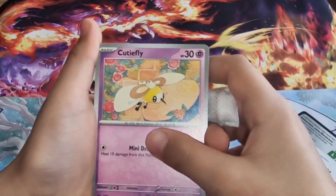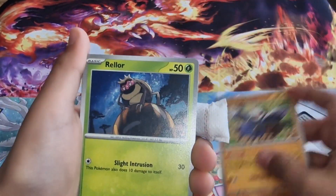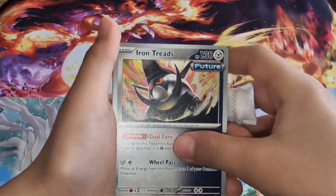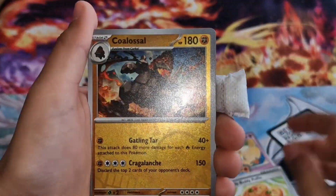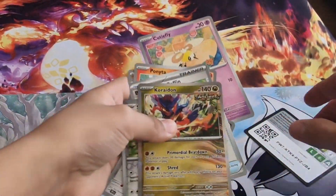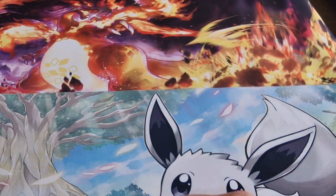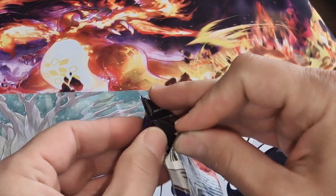He's got a cut on his finger, that's why he's got the plaster. Droper, Rellor, Ponyta, Iron Treads - nice! Buddy Buddy Poffin, Box Order, Colossal, Skitty, and Koraidon. Nothing crazy there, but still a good card. Keep the coloured reverses just for the giveaway winner. Oh, I like this card - it's got Ancient on it.